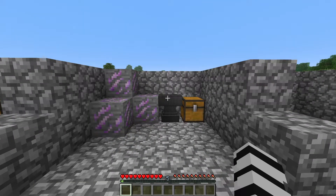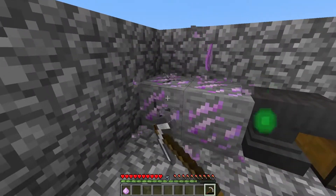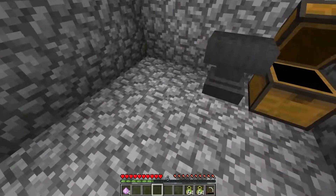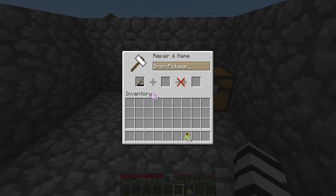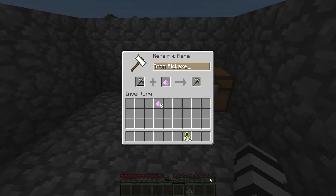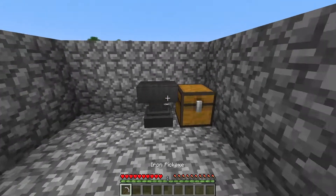The next feature is a new ore. This ore can only be found below Y-30 and is extremely rare, but it's definitely worth it because its ability allows you to repair any tools or armor. When you find this ore, you can mine it with an iron pickaxe, as you can see here. You'll get Kavralite Dust — the ore is called Kavralite Ore.